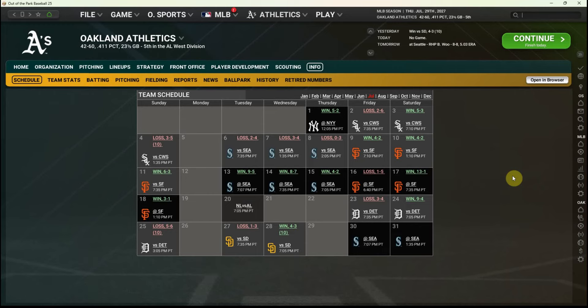As we sit here on July 29th, it seems like we've about exhausted what we can do in the trade market. We've got two games left in the month, both on the road against Seattle. We've brought in some younger guys, but we've certainly weakened our team a bit by trading away some proven veterans. At 42-60, we were never going anywhere this season — 60 games left, even playing .500 ball the rest of the way puts us at 72-90, and I think it's pretty unlikely we'll play .500 ball.